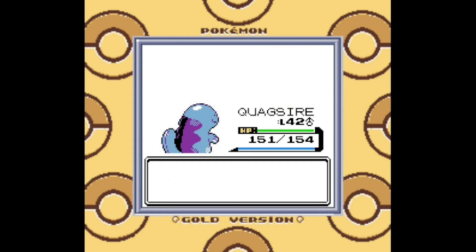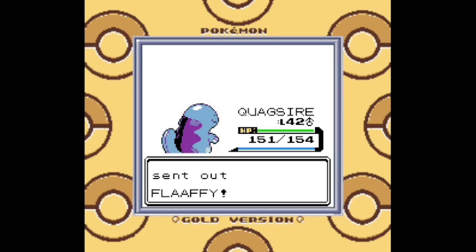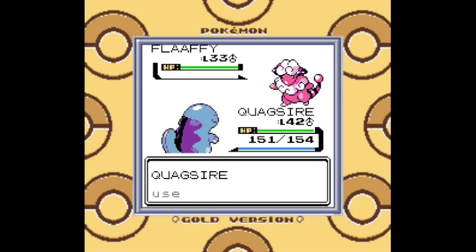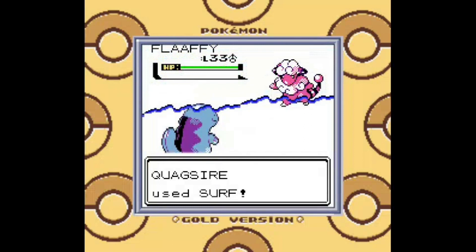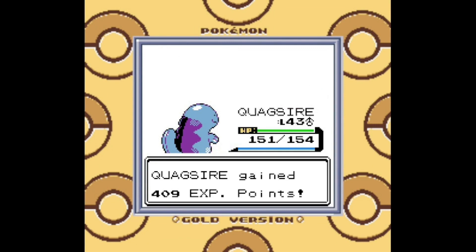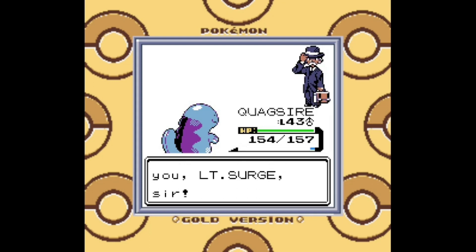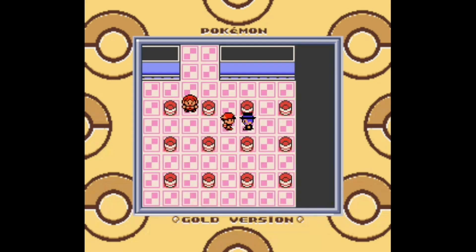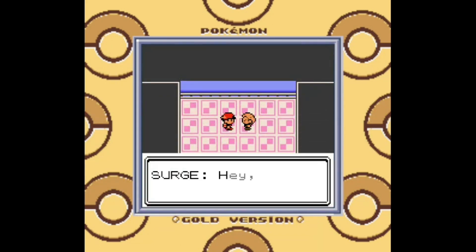You get to battle all of the Kanto gym leaders all over again — well, most of them. Some gym leaders have changed because Giovanni is more or less out of the picture, and Koga is now an Elite Four member, so somebody's got to replace him. But for now, I would like to announce that Gen 2 has removed the trashcan puzzle from Lieutenant Surge's gym, and I absolutely love this change. The trashcan puzzle is one of the worst moments of Generation 1 and is one of the only reasons I hesitate to replay it. Of course it returns in FireRed, LeafGreen, and even HeartGold and SoulSilver — games that are remakes of a game that did not originally feature the trashcan puzzle, but it was in FireRed and LeafGreen, so they had to make it return.